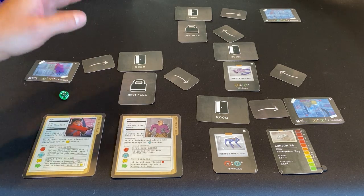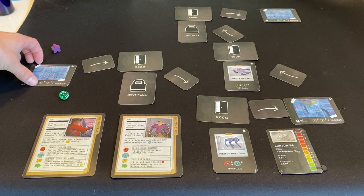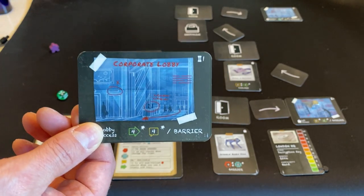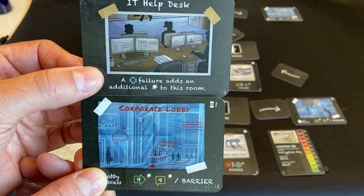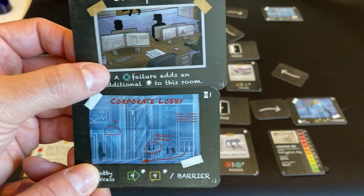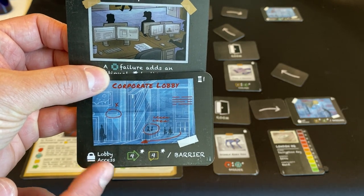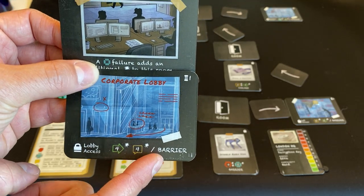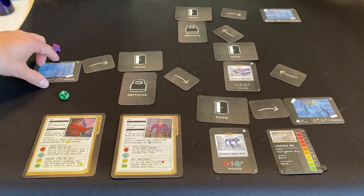You'll always notice that bookends for cards are what we call anchors. This is what an anchor looks like — it has this cool blueprint-style photo as opposed to a typical room card, which has a regular illustration. Room cards are also separate from anchors because anchors have obstacles built in. This really helps us bookend the narrative properly. This bookend has barriers, so it's going to make this game extra hard.